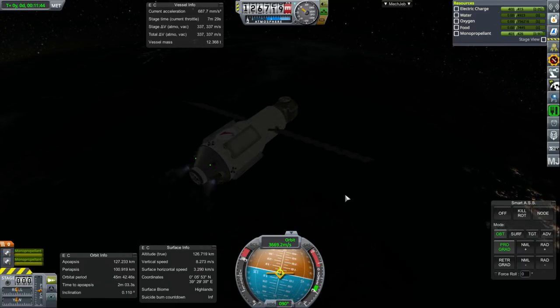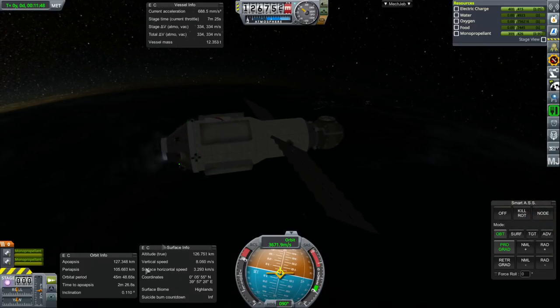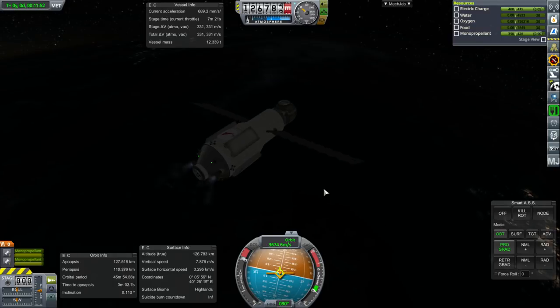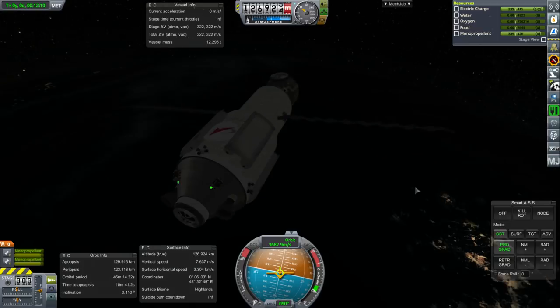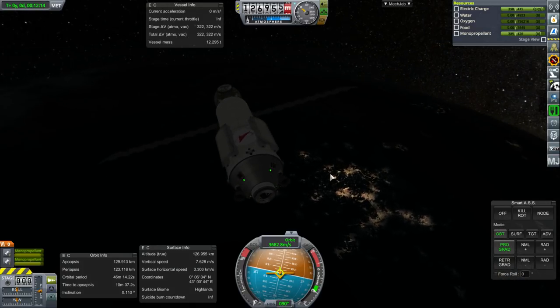With the scaled-up Kerbin we don't have any significant orbital inclination, which makes things a little bit easier than building the International Space Station in Realism Overhaul. That is our first module up — its solar panels are out. Let's launch the shuttle with the next module.